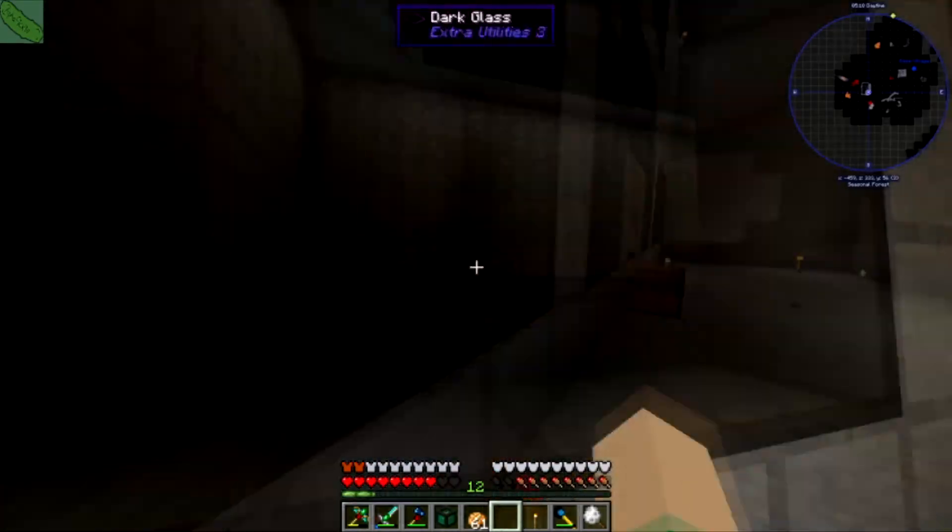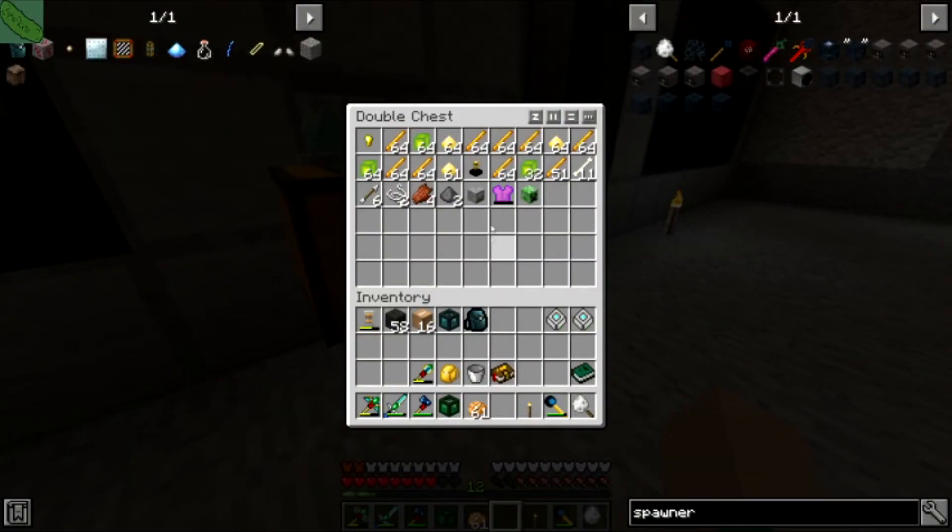We also got lights, which is just lava right now because that's the only way it'll really turn off the blaze spawner. I sat and let it run for a few hours and we got quite a bit of blaze rods. We also got a blaze trophy.